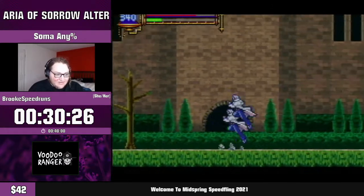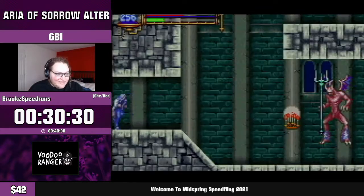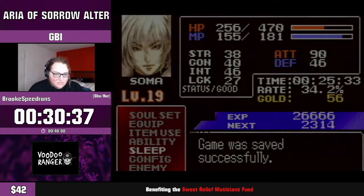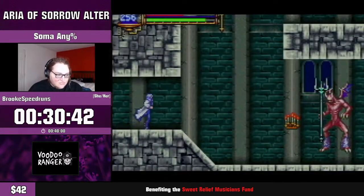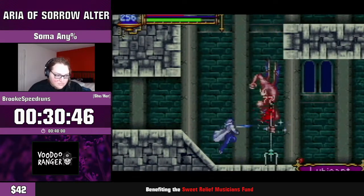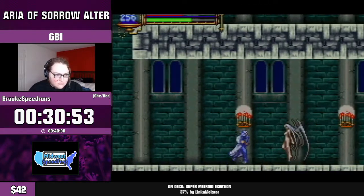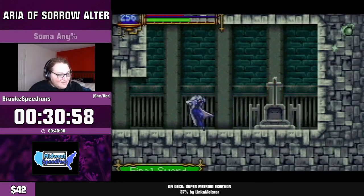We are coming up to the final RNG manipulation of the run, which is for a very useful soul called Lubricant. The Lubricant soul increases damage inversely to Soma's HP — so the lower Soma's HP, the more damage he'll deal with attacks and specials. This manipulation is quite difficult, maybe one of the most difficult in the run, and we're going to use the blue soul Death to assist picking it up. First try — very good!